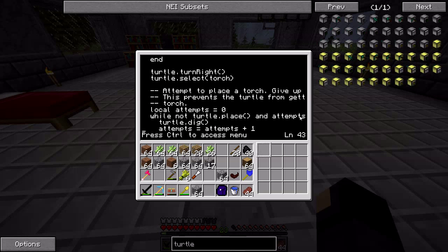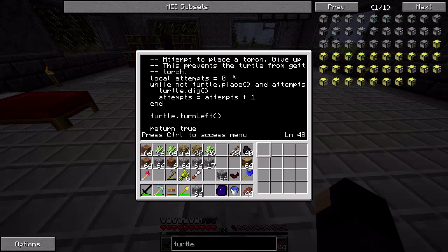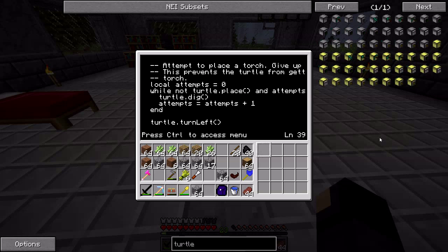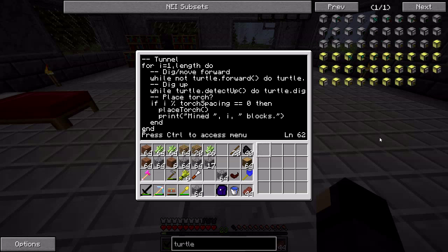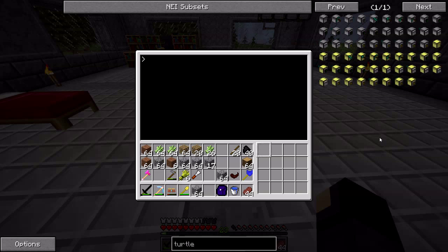There are a lot of comments in here that explain what's going on — attempting to place a torch, giving up after a certain number of tries. I actually spent a lot of time perfecting this program. A couple of years ago it had a weird bug where the turtle wasn't returning to the same spot it started — it was because it was trying to move when gravel had fallen in its path. But the program works flawlessly now as far as I know, so go ahead and use it. It's very useful early on.